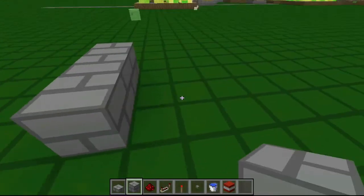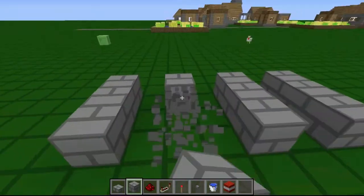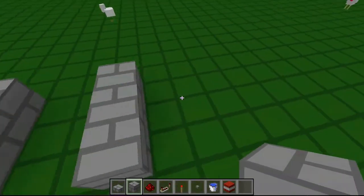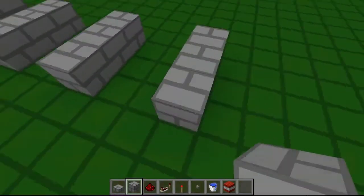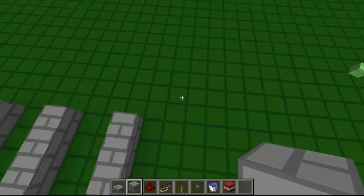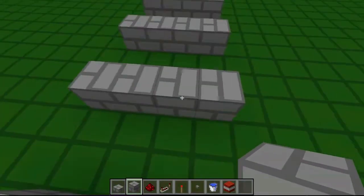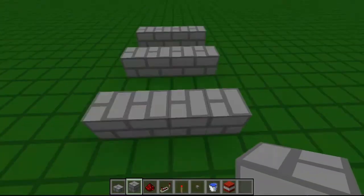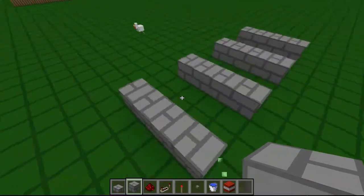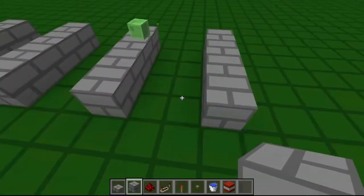You basically make one of these for each row you want. Place it two apart. I'll make this four to demonstrate — the last one was three. Three primer TNT — I think that's the correct term for the launching TNT — and the projectile. I'll make this one four. You can extend it up to seven because water takes up a block.